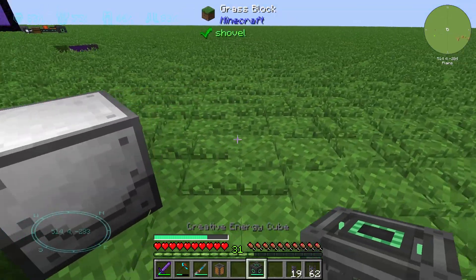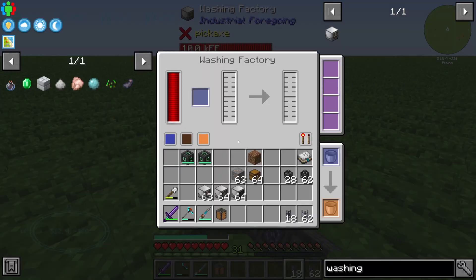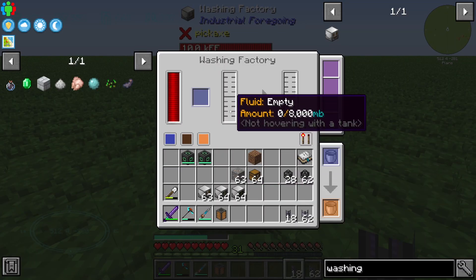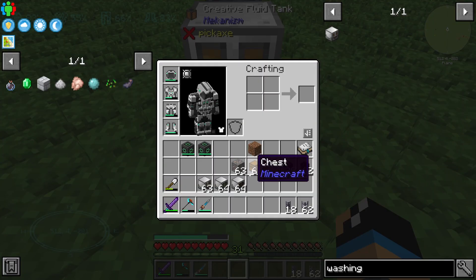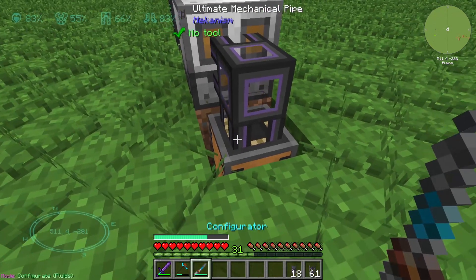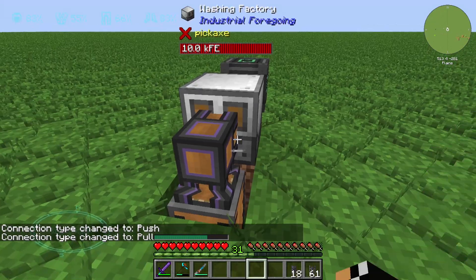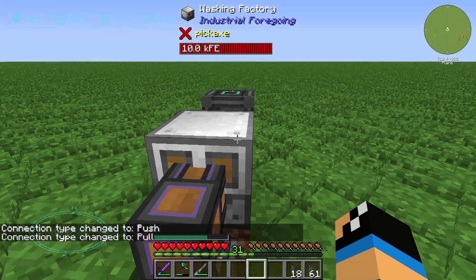The Washing Factory is a normal machine and we need some energy for it. We also need some liquid meat, which we can create from a Mob Slaughter Factory by killing some entities. We need a mechanical pipe and a configurator to pump the liquid meat into our Washing Factory.